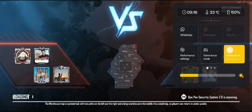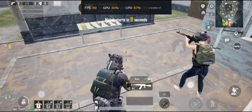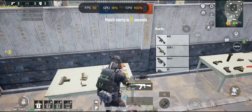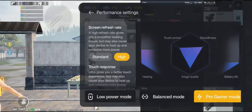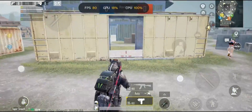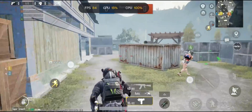Now that the option is enabled, let's try starting with a TDM arena match. Please look at the FPS — don't judge the gameplay because I'm not a pro player. I have already enabled Pro Gamer mode for complete performance mode to get the maximum FPS possible.